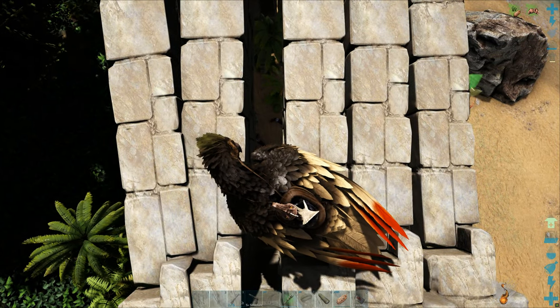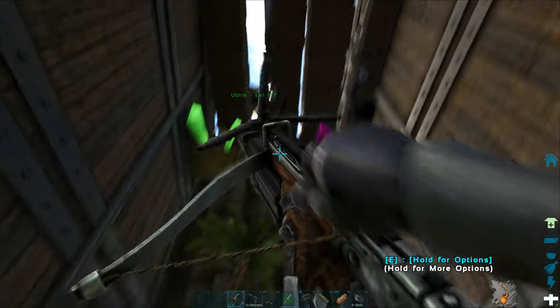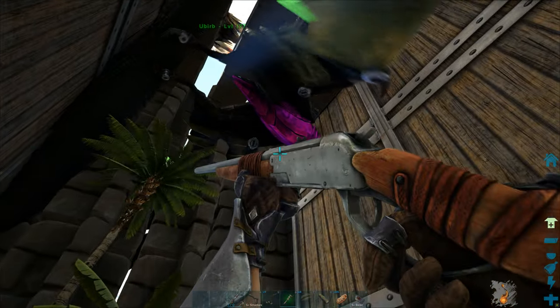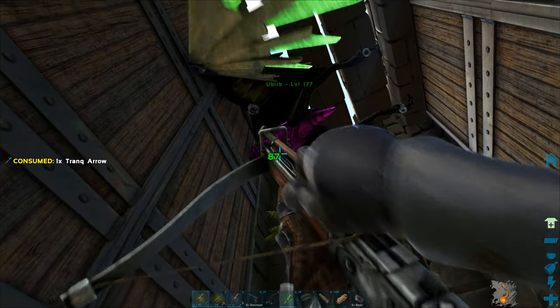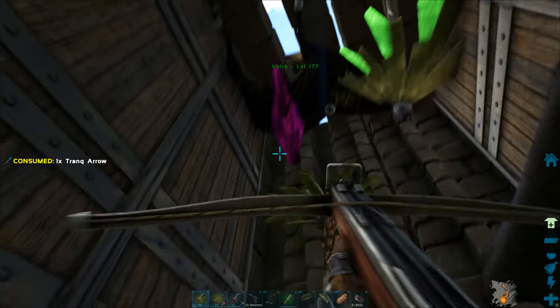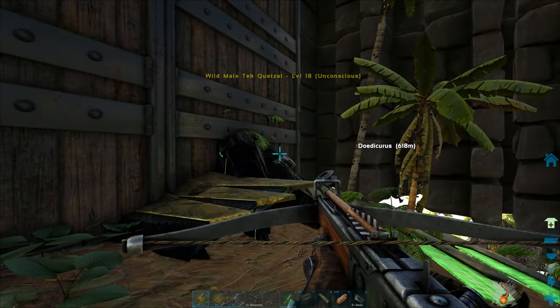I can squeeze through — that is going to make knocking it out so much easier. At least I get a quetzal today. I'm really salty about the 150 and 145 quetzals despawning — how long did it take me to find those in my first let's play? So, so long. At least I got the spino and therizino — the therizino will be very very important for boss armies in the future. Using my crossbow for this one rather than wasting darts. And there we go — we've got ourselves a downed quetzal.